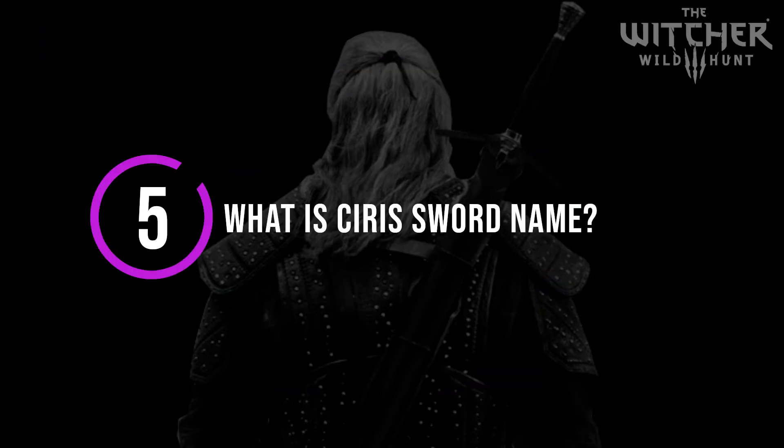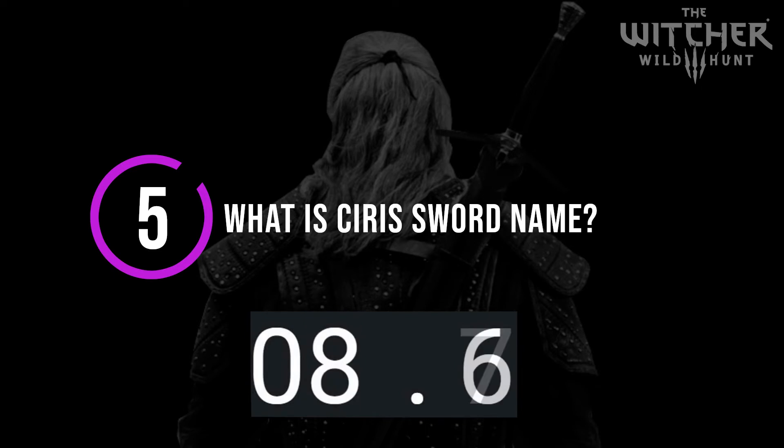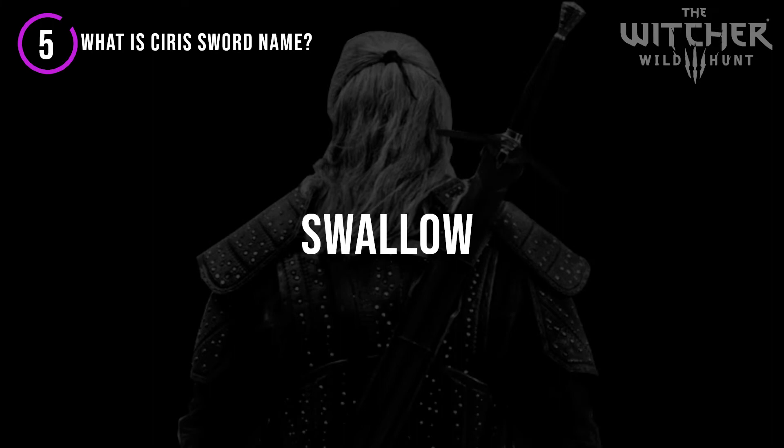Number 5: What is Ciri's sword name? The answer is Swallow. Now some of you I assume said Zyrell here, but that isn't actually Ciri's sword. That sword was intended to be given to Ciri as a gift to her new Witcher Path in one of the good endings of the game. But the sword Ciri was using the whole time was actually called Swallow.